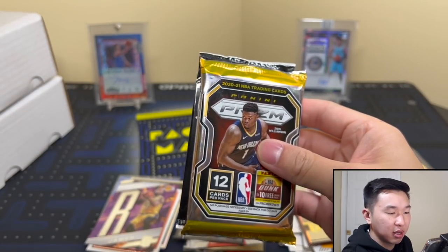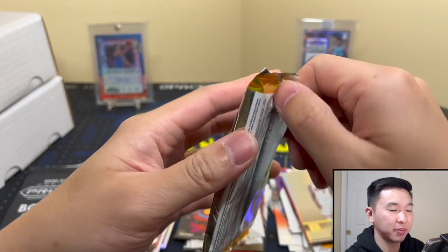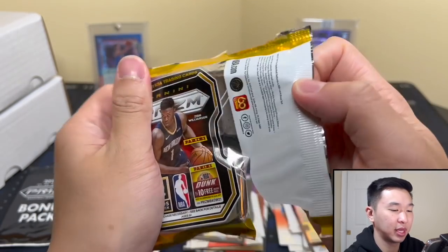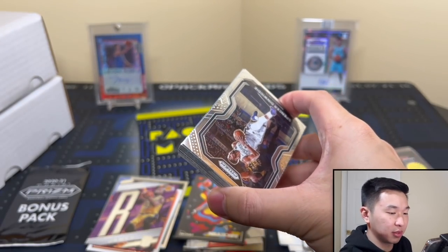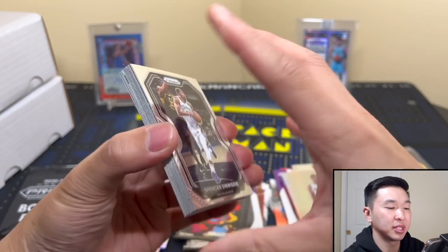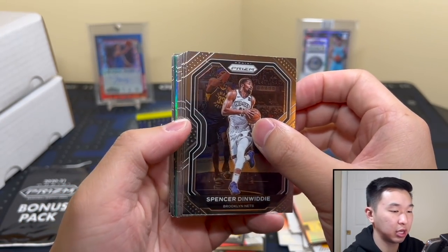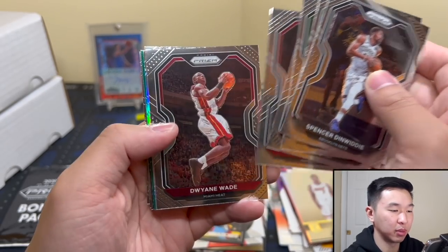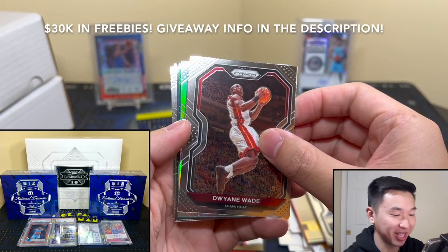Come on — prism! Prism doesn't like me. It's kind of awkward seeing them again. My only complaint with the cellos is that there's no number card like in blasters, but you do get some nice stuff. They were very good to us when we opened them before.